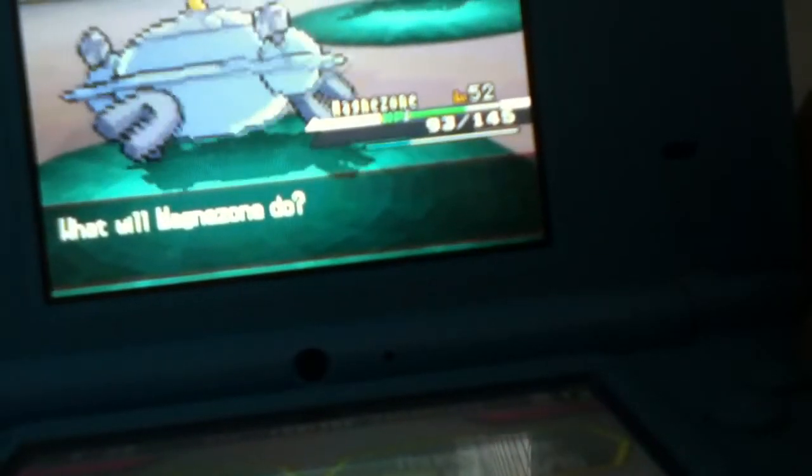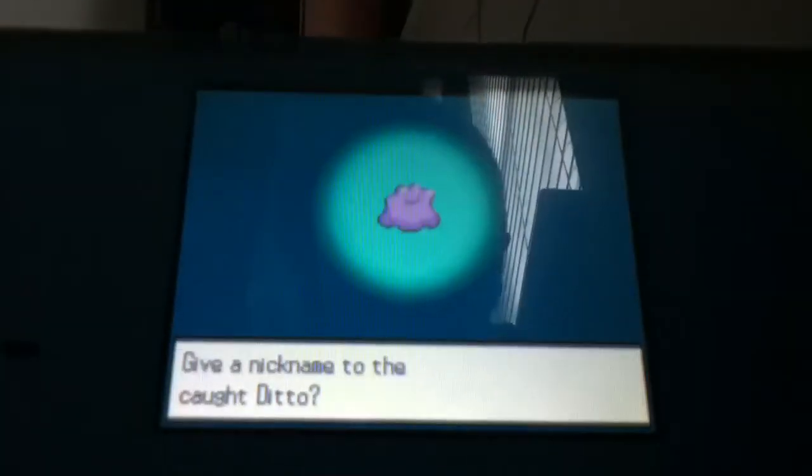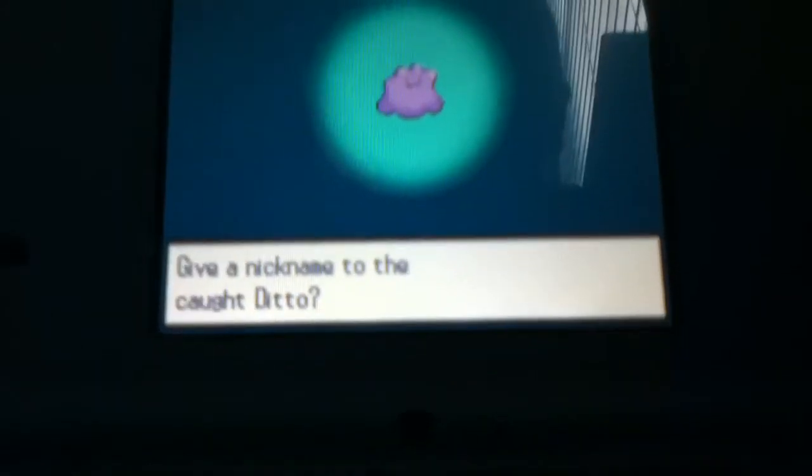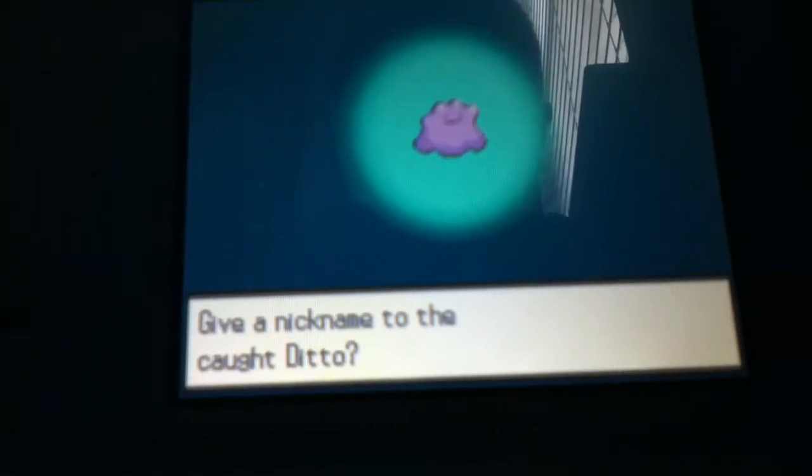Let's see if I can weaken this thing. Hopefully the static activates. I caught the Ditto! It's kind of pointless to me — if you want it, comment and I'll give it to you, because I already have a Japanese Ditto which I use for the Masuda Method.